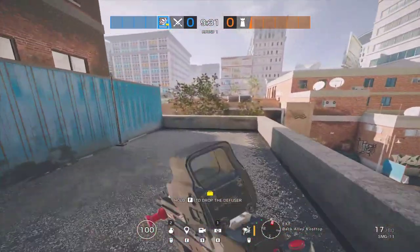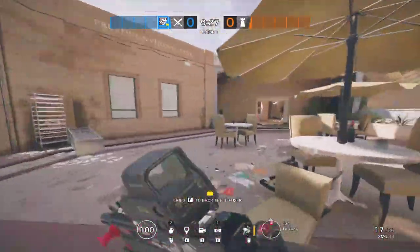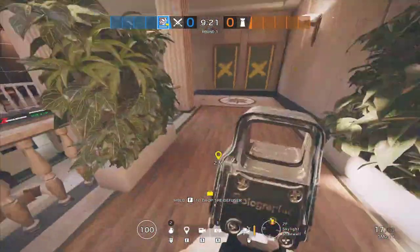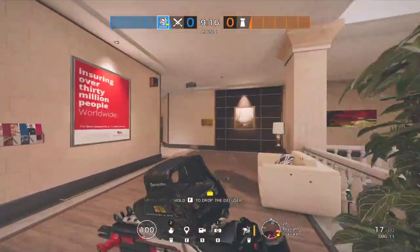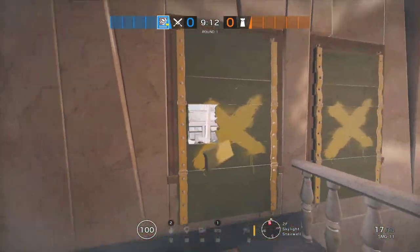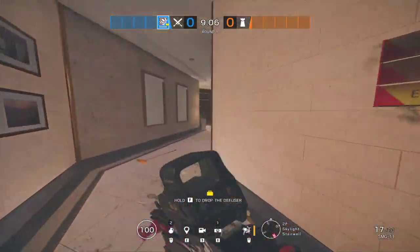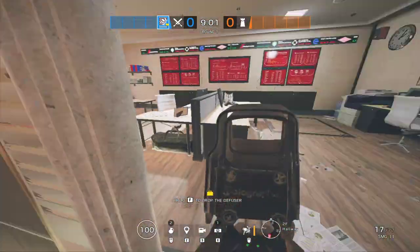So starting on the top and working our way down — right here is balcony, and then you can work your way into top square. This is back top square, or some people specifically call this star. Work your way into square. Here's the CEO walls and all these windows. Working right around here is janitor hall.